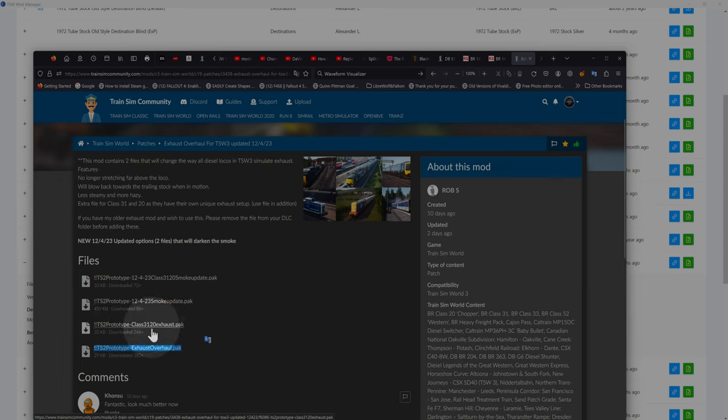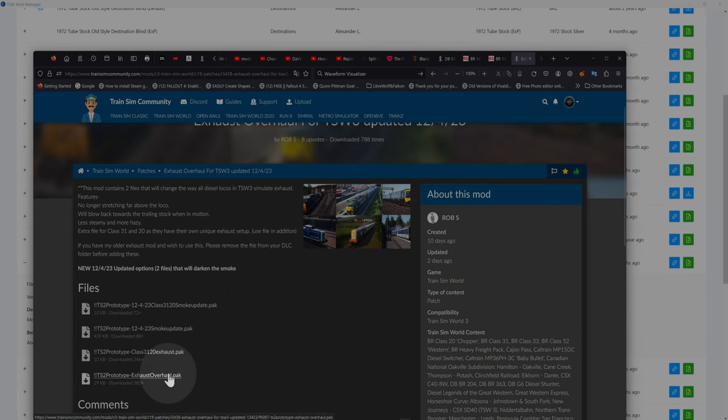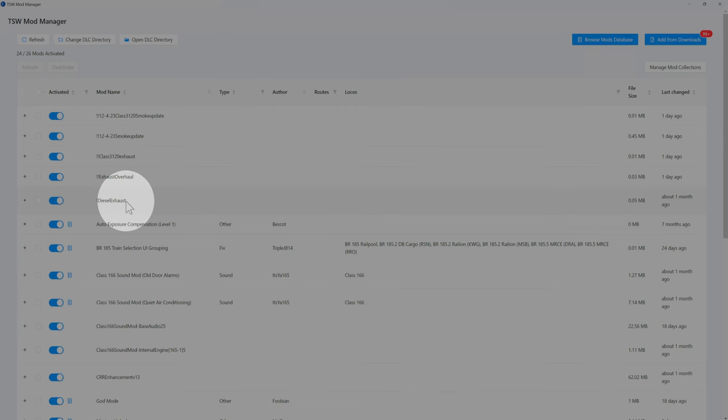You don't have to have all four of these installed. I did this deliberately — I have the first one and the other four I just showed you from the other mod. I have this one and this one — this is for the Class 31, actually Class 31 slash 1. The really old locomotive. This one is for all diesel locomotives, and this one is specifically for the Class 31.